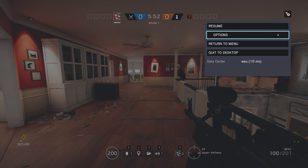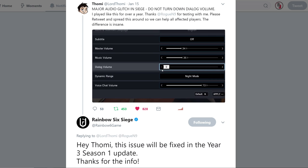I ran a lot of these tests together with Tommy, who also posted about the issue on Twitter, and he received an official response from Ubisoft to let us know that the issue is going to be addressed in the next patch update. So good news everyone — once the next patch update drops, we should all be able to turn off the announcer without impacting the way we can play the game.